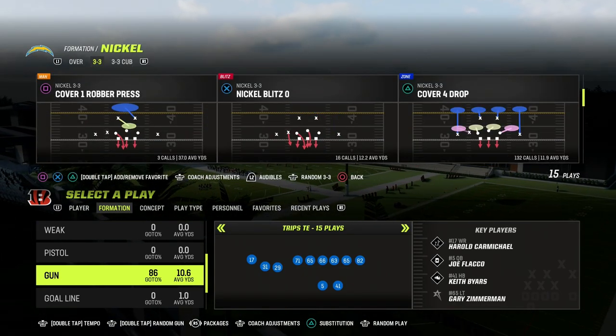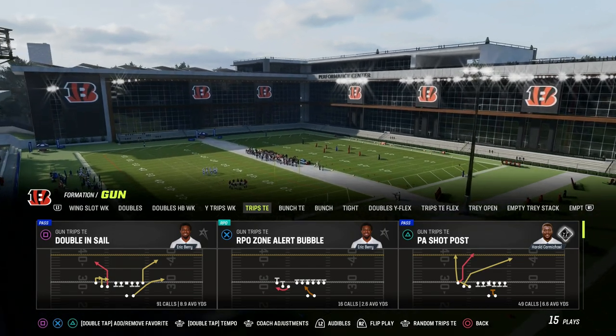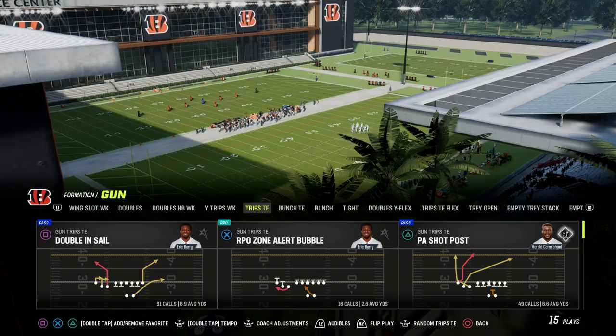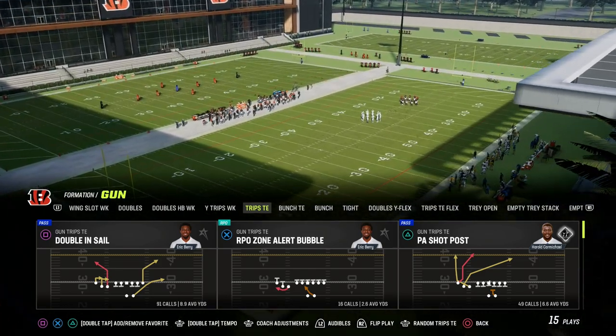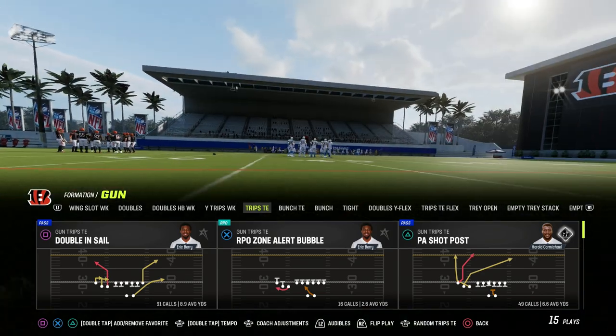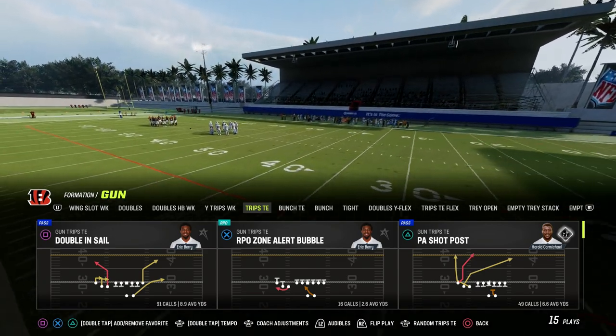Here's the route that I really want to talk about, and it is this route out of PA Shot Post. There is so much value in this play as it puts together within one route — one sequence — one of the best route combos in Madden for any defense that you're going to face: match, zone, man, anything. And it's all centered around this S post route.